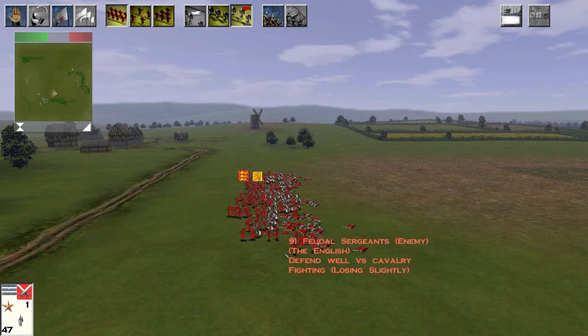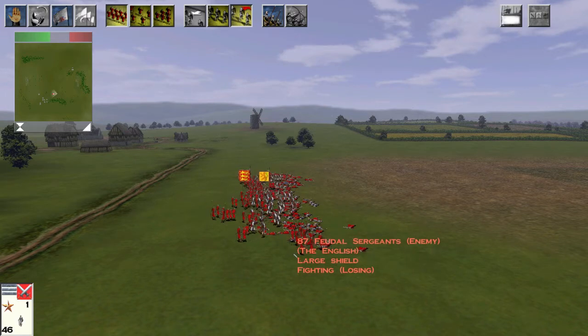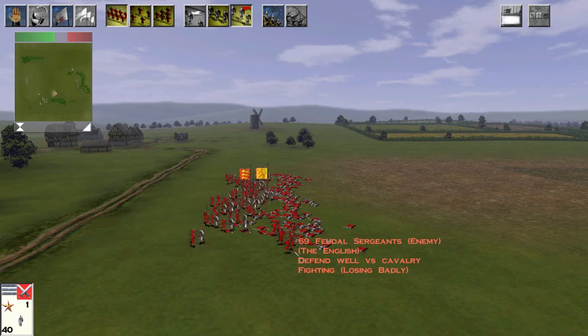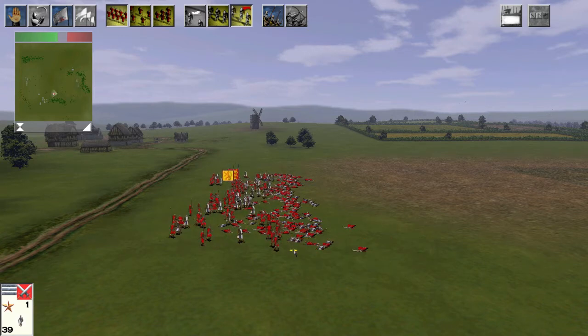In this particular instance, the Highland Clansmen actually do it. You can see that the Feudal Sergeants' formation has broken and they are now taking far heavier casualties. In addition to that, the Highland Clansmen have got their extra units of valor, and as you can see, the Feudal Sergeants are getting broken fairly rapidly.